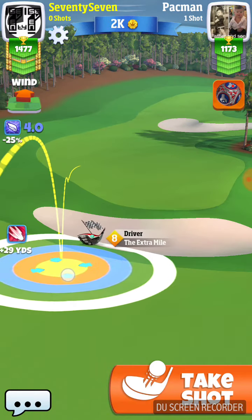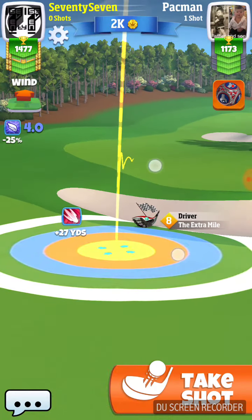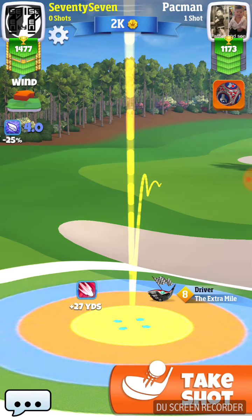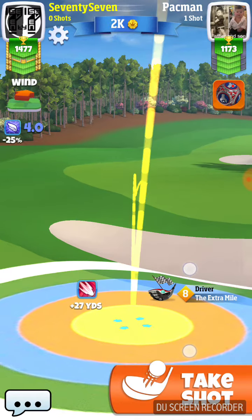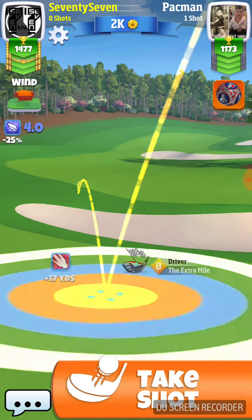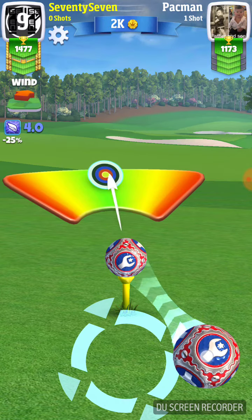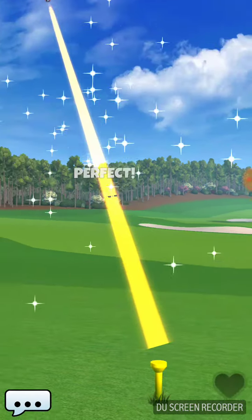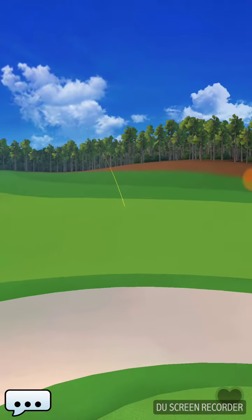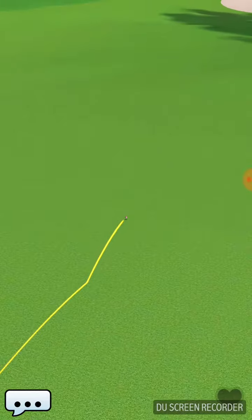We're going to give it all it's got and come up into this area. We're going to give ourselves two rings of maneuver — it's a four, two per ring — so we're going to give it a two-ring pull and then all the curl it's got. Just try and pop one up there and get it to roll down that hill a little bit more and close the distance to those shadows.